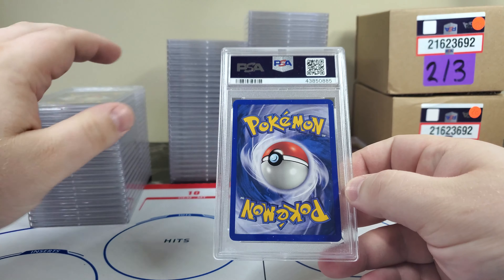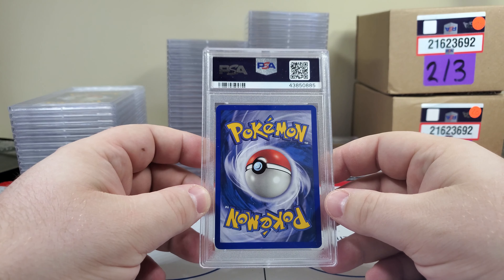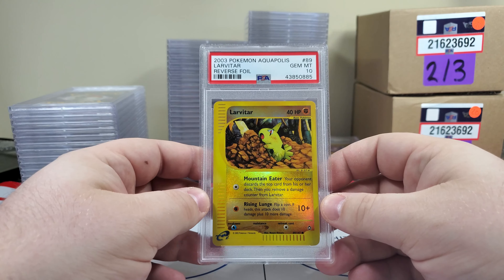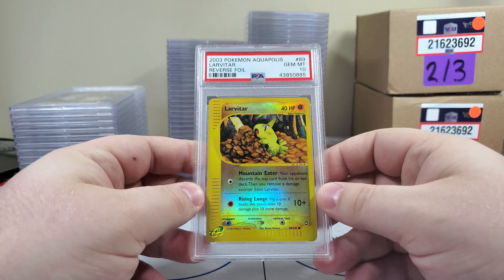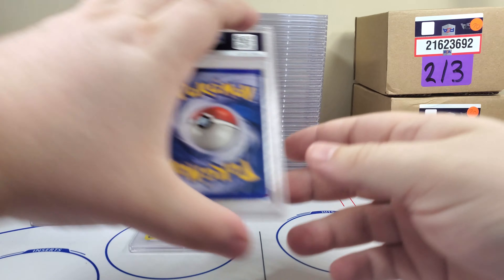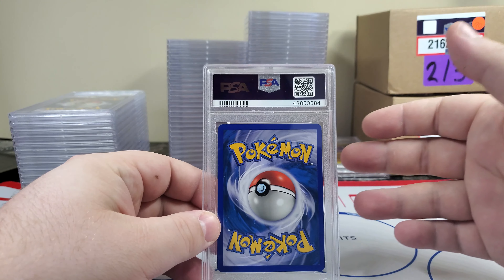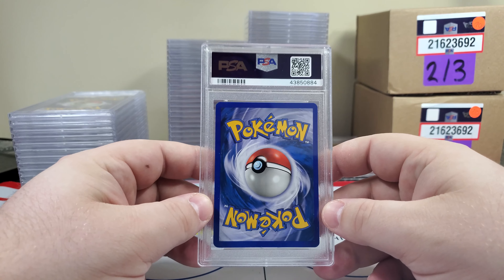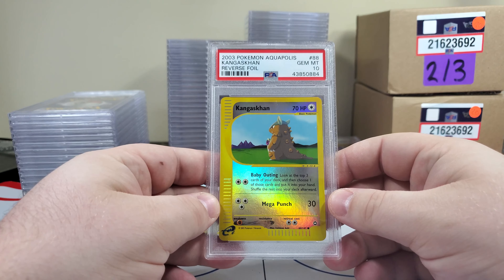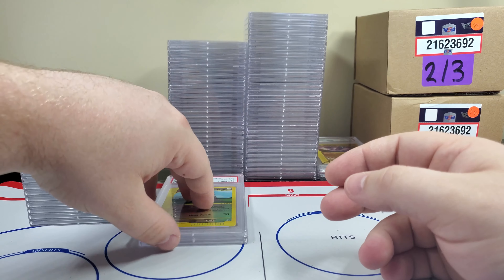So here we go — Aquapolis Reversal. This should be uncommons, commons, trainers, energies, things like that. Nice! Larvitar PSA 10. So not the holo rares and the big chase cards — most people going for this are completionists who literally want to get every single card. Here we go — Kangaskhan PSA 10. That's a pretty solid start right there. Two tens in a row — I'll take that.